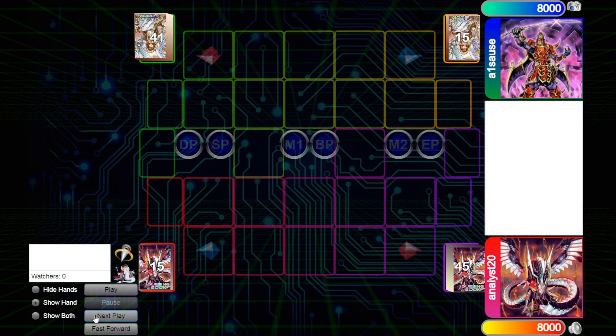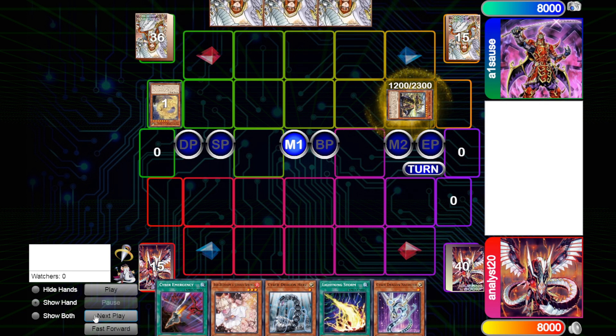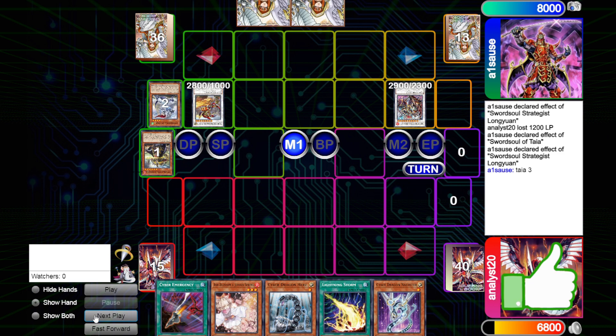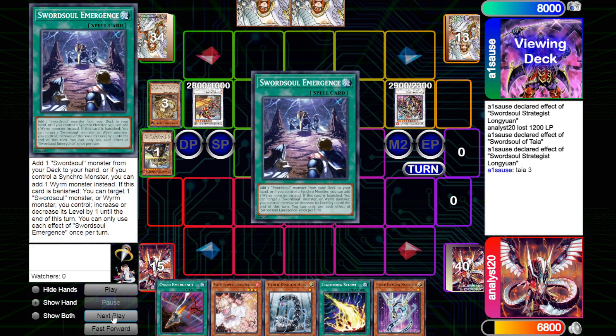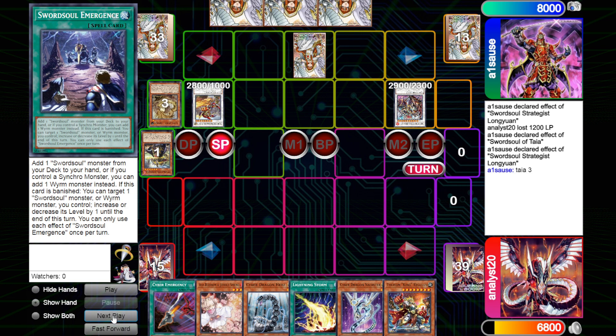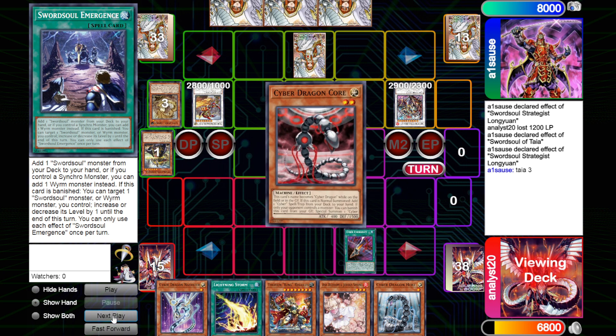This next replay is against Swordsoul — certainly one of the top decks right now, and I would say it's still at least a fairly fair deck among the tier-one decks we've had in recent formats. He's gonna do the whole long play, you're gonna take the 1200 damage, and gets that big Synchro boy out. He also has Taya, then banishes to get another token and does more Synchro plays to get Chi Xiao. He's gonna be able to Foolish and get the Emergence — Emergence is pretty, pretty dang good — and then he just sets one, which I assume is probably the Blackout.